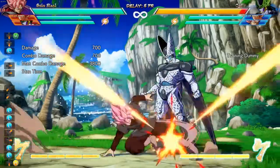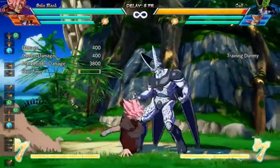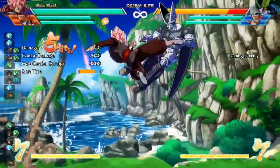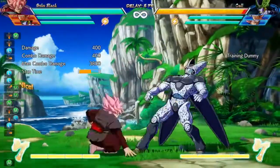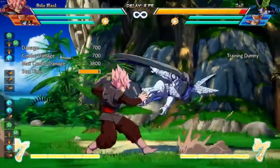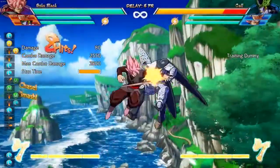We're going to learn this in phases. Phase 1 is a light attack, followed by down medium, standing medium, and then the jump cancel. Phase 2 is phase 1 plus two lights in the air. Phase 3 is phase 1 plus phase 2, with a down heavy, then a dash chase, two lights, jump cancel, two lights, and then a down smash.